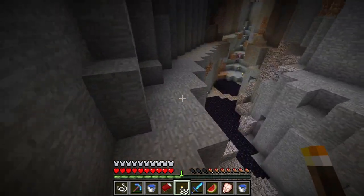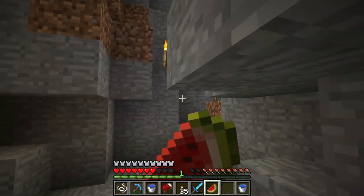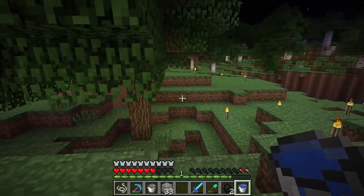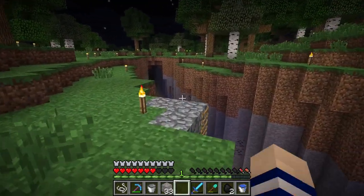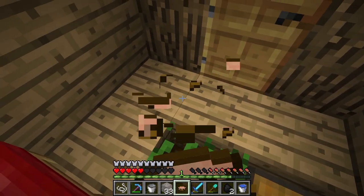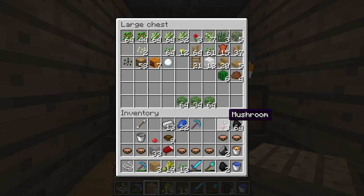This is a cool ledge — this is the type of ledge I was hoping for in our ravine, so we might dig it out a little bit. Okay, we're out of food now — we're going to starve. Alright, that ravine is lit up a little bit better. We just don't want any spawnable spaces outside of our farm. Let's go down here. Mushroom stew! We're rolling in the foods. Maybe we make a mushroom farm — that'd be kind of cool. I think I'm going to do the ravine lighting expedition and I'll be back.